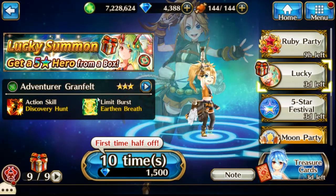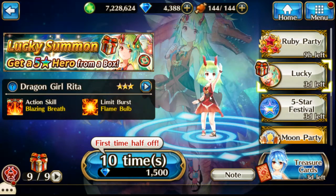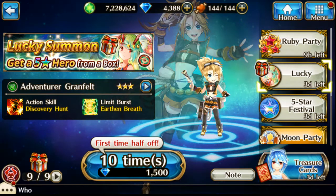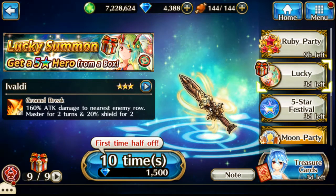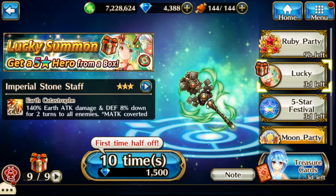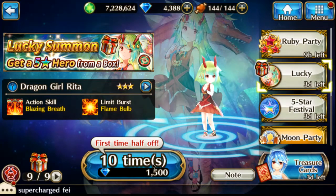Hello, and today I just want to do a couple of pulls and try to get Rita, because it seems like a lot of people are getting her lately since she came out today. I figure let's try for it. I've got a little bit, I don't really want to spend a whole lot, but some of these weapons are actually pretty good too, so that would be nice as well. But really I'm just trying to get Rita, so let's go for it.